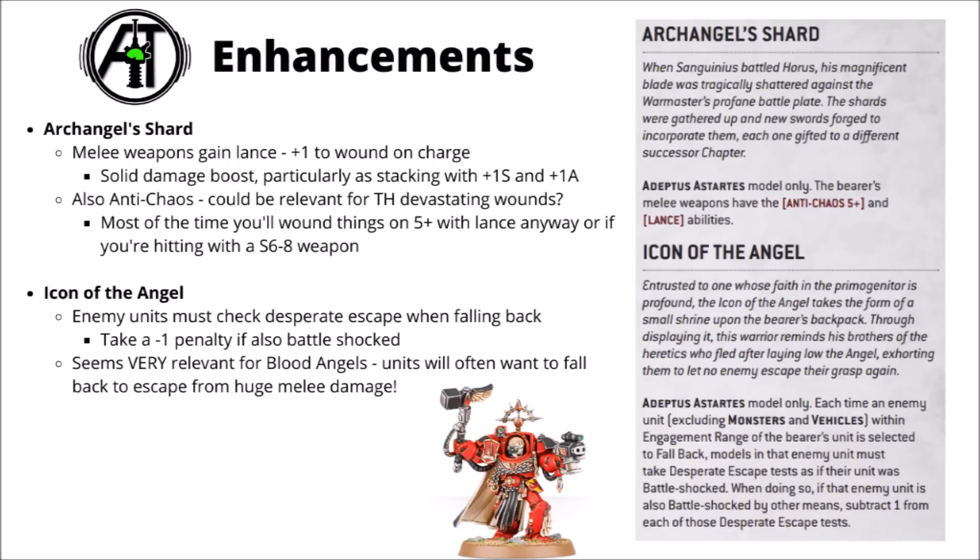Finally, we've got the Icon of the Angel. Previously a charge reroll, now it's a fallback debuff. Enemy units must pass a Desperate Escape check if they want to fall back, usually having a 1 or 2 to slay each model in the enemy unit, with a minus 1 penalty to that test if they're also battle shocked. This seems pretty nice on aggressive assault units going towards the enemy — there are going to be times where your opponent absolutely wants to fall back from them, otherwise they're just going to get killed in combat. Out of these enhancements, I probably prefer the plus 1 to wound for the character and the Icon of the Angel. Plus 1 to wound is just quite a nice character melee buff, and punishing enemies from falling back from a Blood Angels unit does seem like really quite a good use of an enhancement.